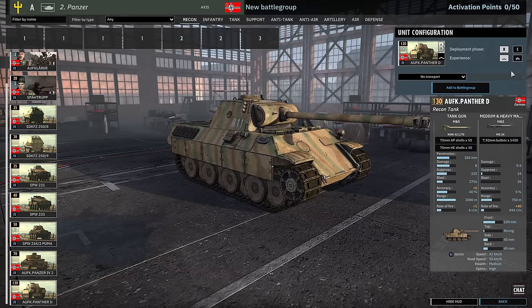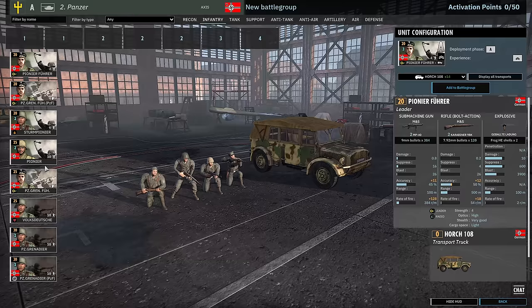Recon Panzer IVs are available — 8 in B at 1-Vet. And then there's the Aufklärung Panther D, available in B and C. Again, free veterancy on these — pretty nasty. Moving into the Infantry tab, which is pretty plain for a Panzer Division — pretty standard for any German division, honestly.